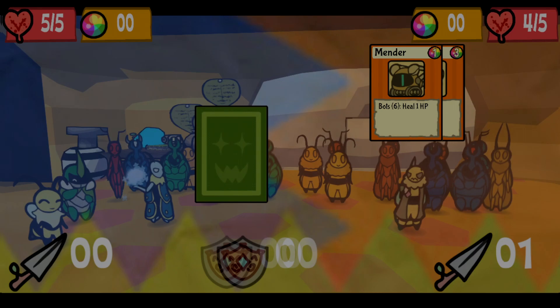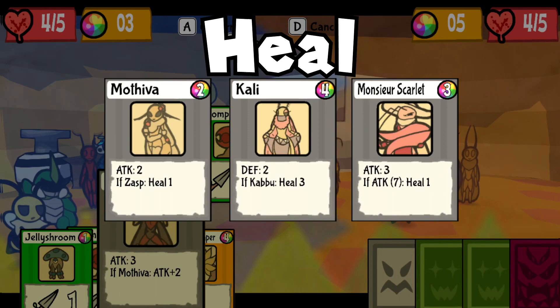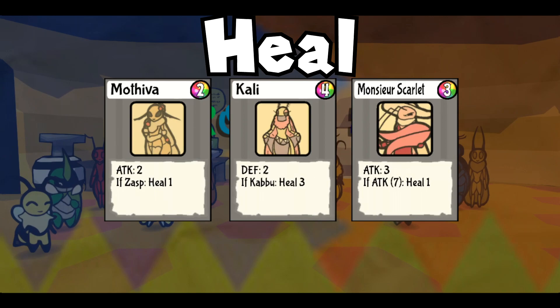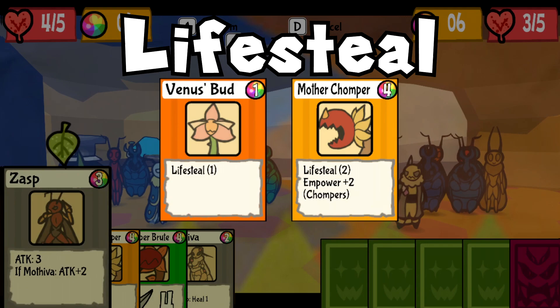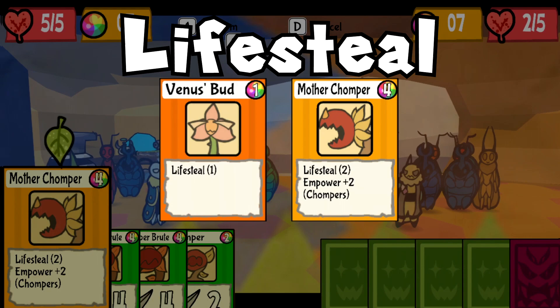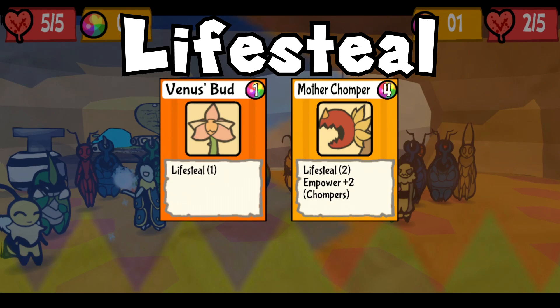The next one is also pretty simple: heal. Cards with this effect flat-out restore your HP. It doesn't matter if you win, lose, or draw the round — you satisfy the effect of this card and you heal the total amount displayed. For example, if you play Monster Scarlet and meet the criteria of having at least 7 attack for that round, his card will heal you for 1 HP. Similar in effect is Life Steal. A card with this effect will restore your HP if you win the round where you play it. How much HP is restored depends on the combined Life Steal value you deal that round. If you play a Venus Bud and Mother Chomper card with Life Steals of 1 and 2 respectively and win, you restore 3 HP. This effect will not take effect if you lose or draw.